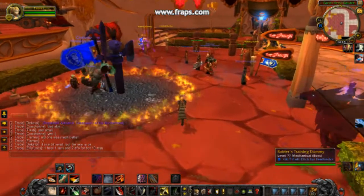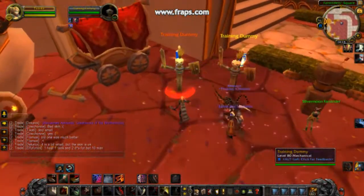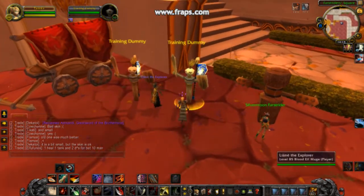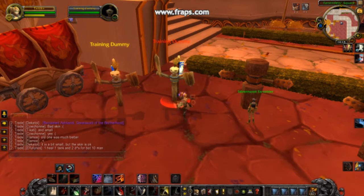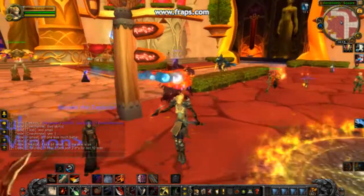Next up is Redirect. If you have combo points on a target like this one — I got two — and you use it on another target, it will transfer those combo points to the new one. Watch this: Redirect. Three combo points. You can use everything you want, it's really nice. You can just own, you know.